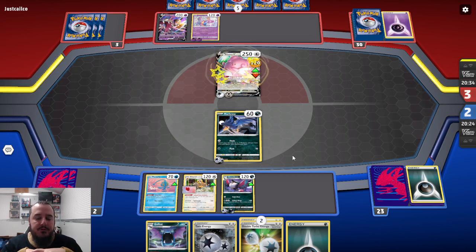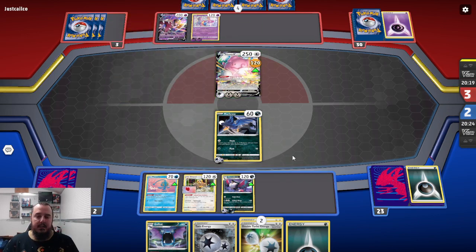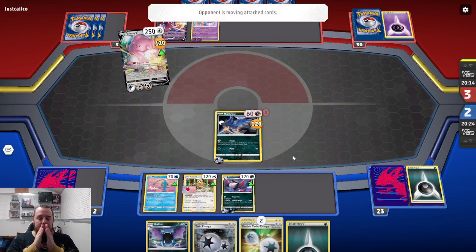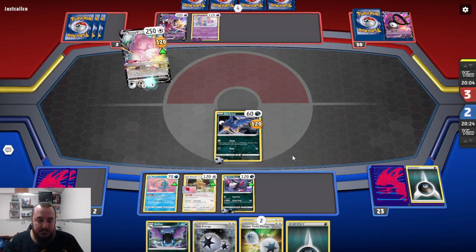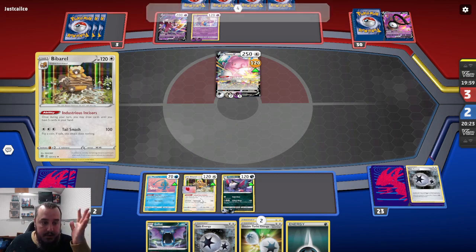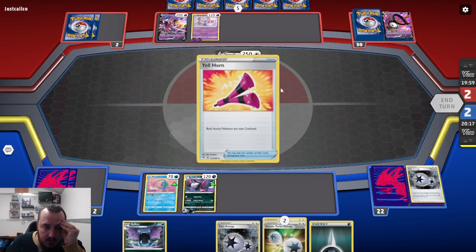They KO this Murkrow, we draw one for turn. Even if they boss's orders the Honchcrow and KO the Honchcrow, we have the Darkness Energy to play down. We'll draw one for turn. They remove the status condition with Blissey's ability, which is exactly what I expected them to do. Hopefully they don't have any healing — they don't have any healing. So really badly, we need a Choice Belt. If we get a Choice Belt this turn, we can win.